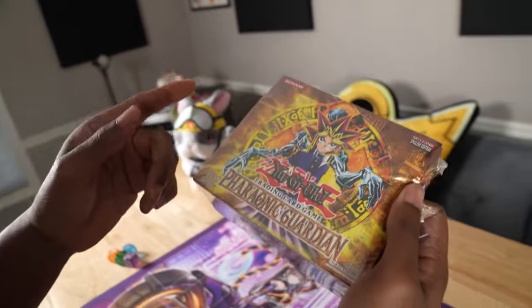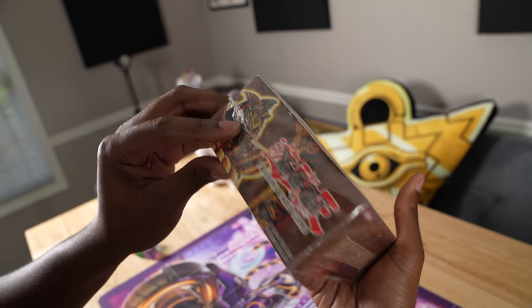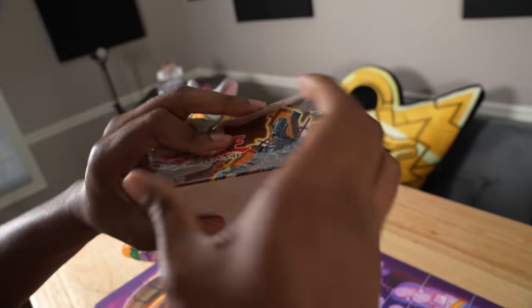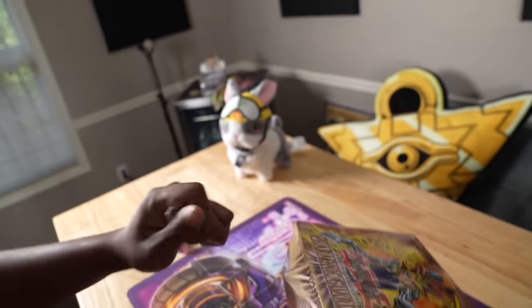Alright guys, here it is — Pharaonic Guardian. Also known as one of the ugliest Yu-Gi-Oh! sets in history. Look at these monsters; this is the best-looking one on the box, because you have Fusio Richie, and I don't know what that is. Either way, we're ripping it open.